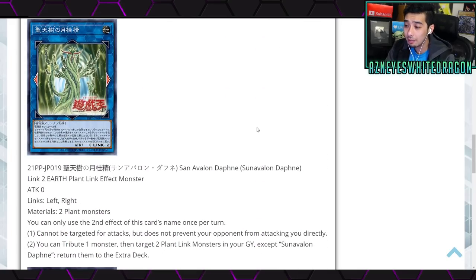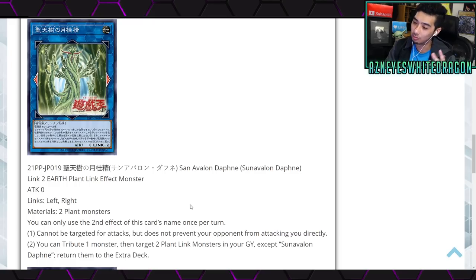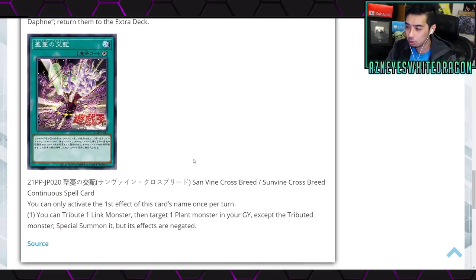Melias's third effect: once per turn you target one of your Sun Vine link monsters this card points to — that turn it can attack a number of times up to the number of Sun Avalon link monsters you control. The deck already has potential for a lot of damage, but what it needs more are negations — they only have about one decent disruption trap. Next is Sun Avalon Daphne, a Link 2 Earth Plant link effect monster with zero attack and link zones left and right, requiring two plant monsters. You can only use its second effect once per turn.